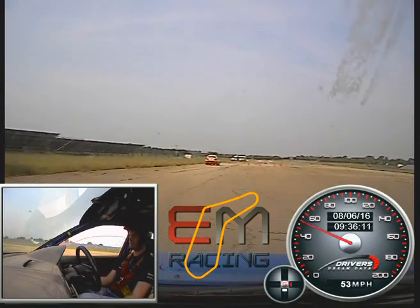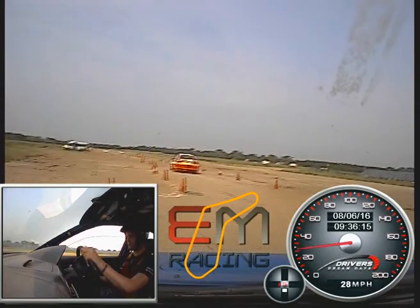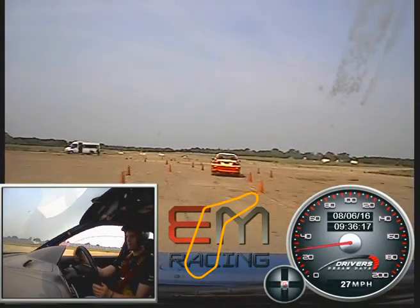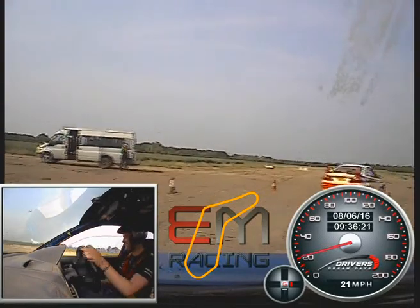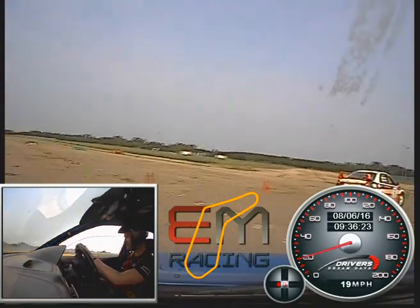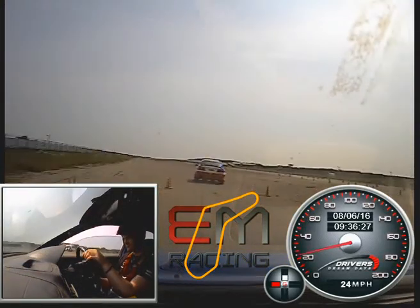Hard on the brakes. Down to two. Dog leg right, left. Excellent — photo bombing it now. Into the corner, turning in, powering out. So we've got more grip than he has.